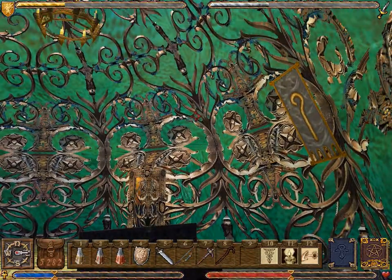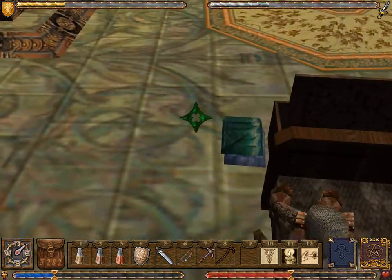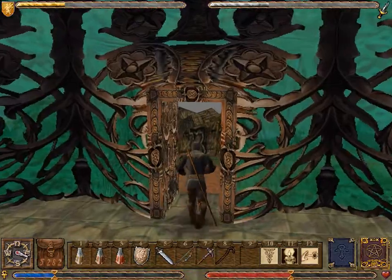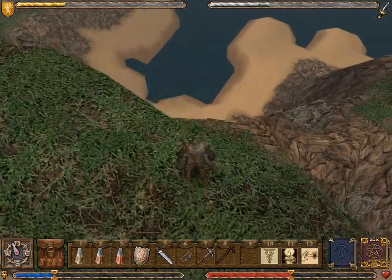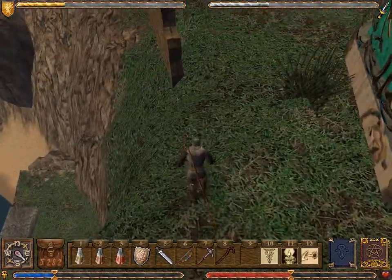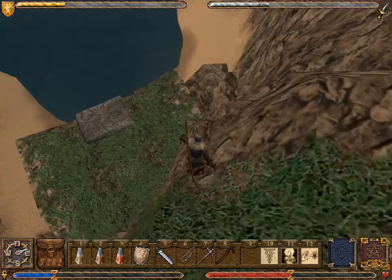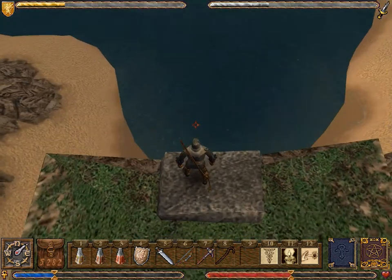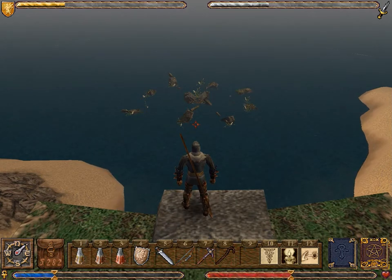Looks like the sun is coming up in Britannia. Let's get out of bed — you can do it, Avatar. Greet the day. There's the stone, and there's a better view of the Shrine. Cowabunga, dude. The Avatar will plunge into the sea there, and head to the Shrine of Humility in the next video. Thanks for watching — I'll see you then.